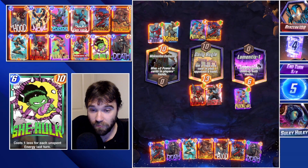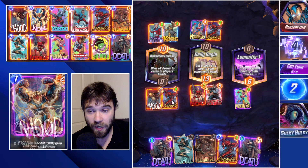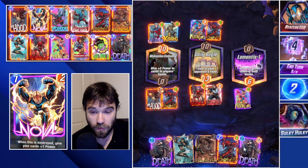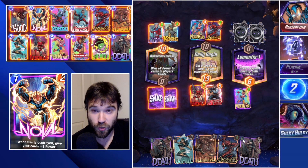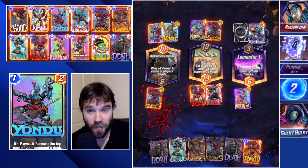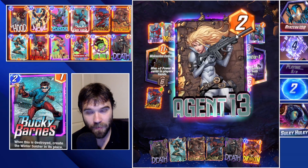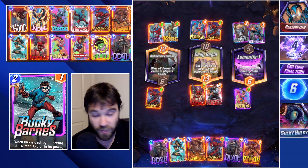Now it really comes down to where they drop theirs versus where we drop ours. We're going to drop Hood and Carnage, giving us a one-cost Demon token in hand. We can use that along with Killmonger and our two Deaths. The Sentinel — and that last one is an Agent 13, which is huge because now they can do their double Death of course.